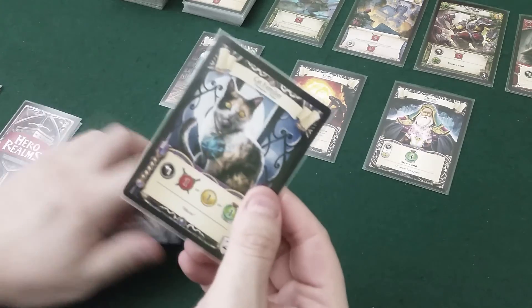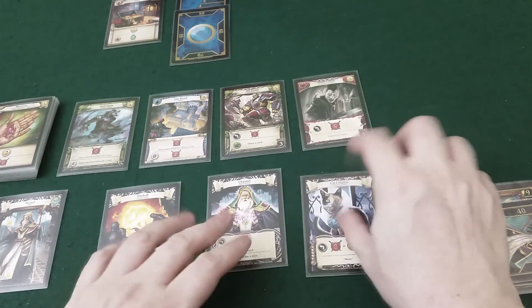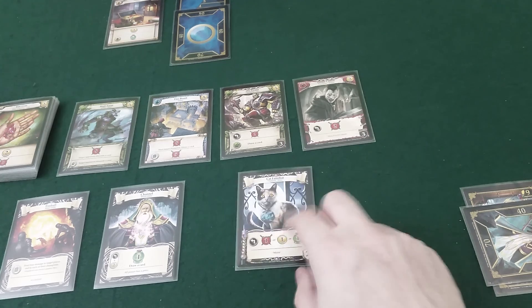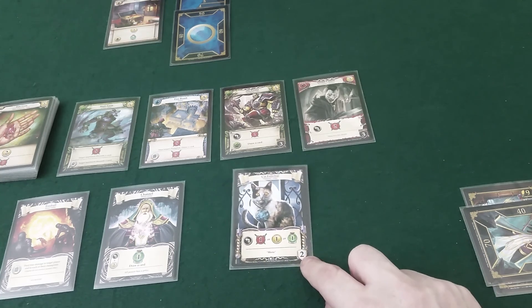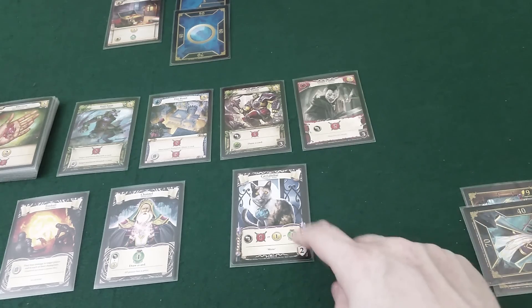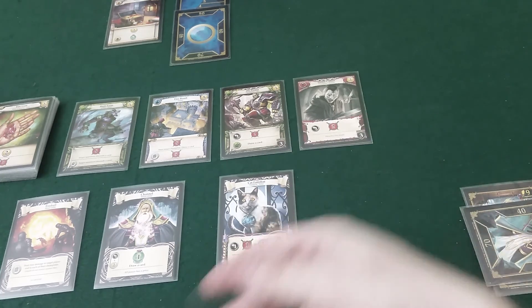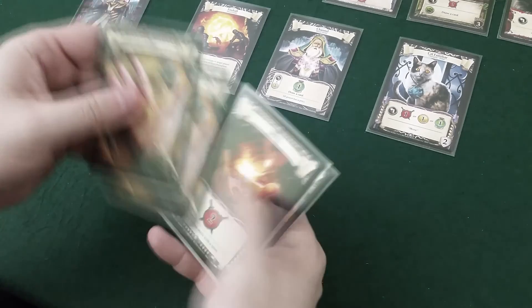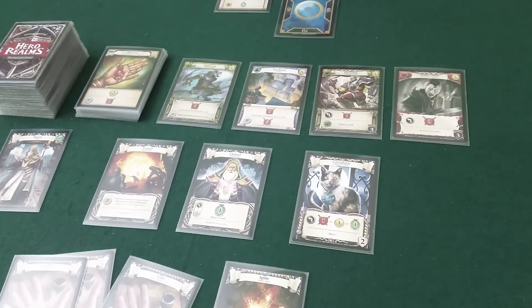It's my turn again with five cards. I have the cat, the wizard's special card - it's a champion, so it stays out and doesn't get discarded at end of my turn. I can tap it to get one attack, one gold, or one healing, and it has two health. Since it has a white shield rather than a black shield, Draco doesn't have to attack it before he can hurt me. Cards with the black shield are guard cards that protect me - he has to take those out first. I have three gold and two attack.